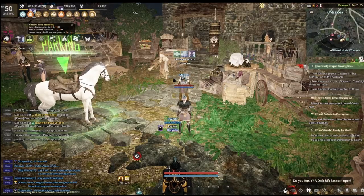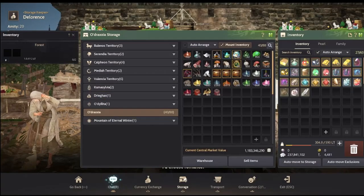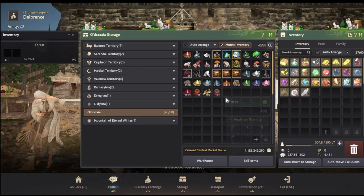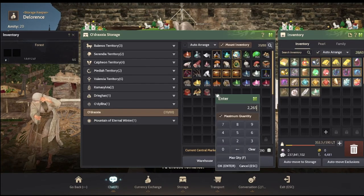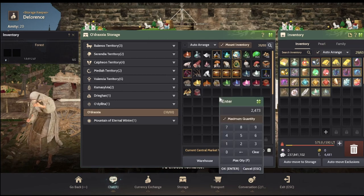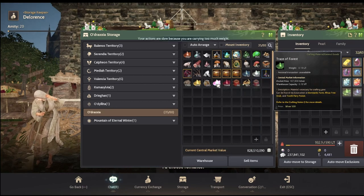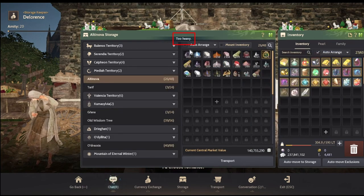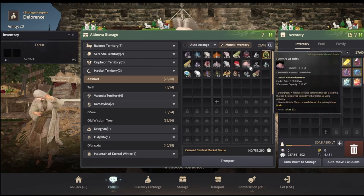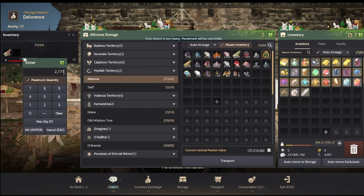Also when your horse is near you and you are using the storage, you would encounter this situation where you're asked if you would like the item to be in your inventory or your horse's which can be very annoying. All you have to do is uncheck the mount inventory on top and you should be able to get rid of this, which only took me 2 months to find out. The only time when you actually want to use this feature is when you're trying to get items that exceed your weight limit just like with horse stacking.